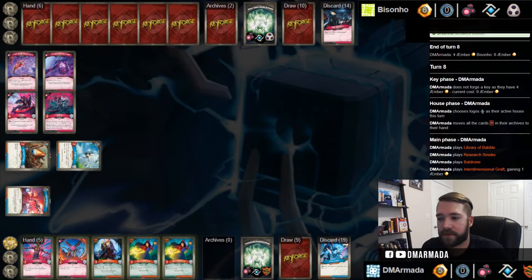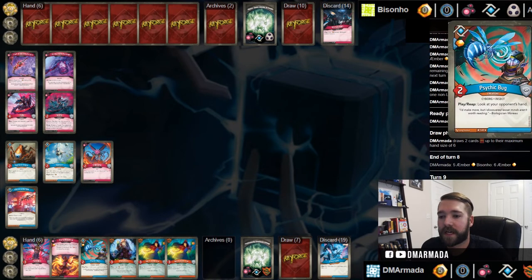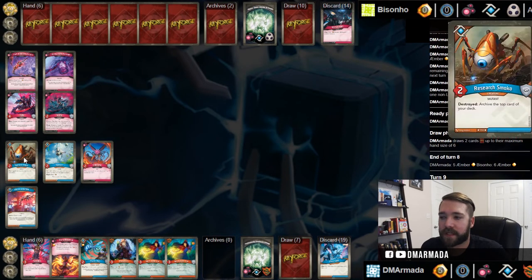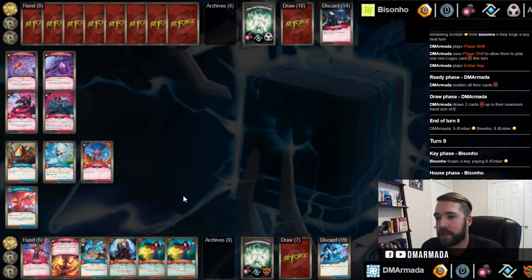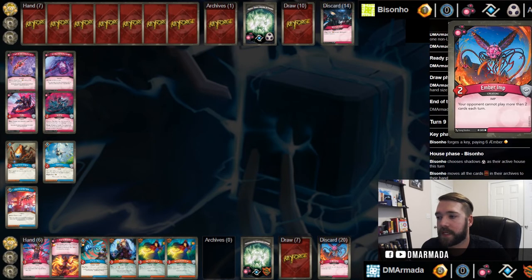Not a ton of utility in either of these cards now that he's got a board that can fight it and he removed mine - that's why I love Hysteria. Flame Wreath is all right, gives us an amber. Succubus is just fine. If my board sticks, the Bat Drone drawing a card and the Research Smoko might be pretty good with the Psychic Bug. He's taking Sucker Punch again - it does have a target so he is going to be able to use it: gain the amber, kill something, archive it. Kills the Ember Imp right away.